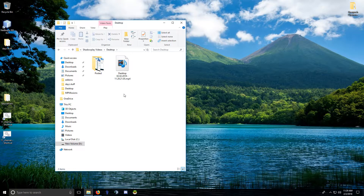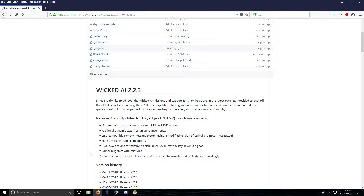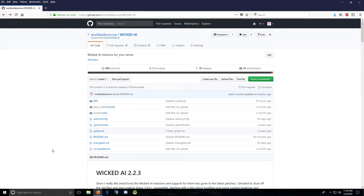This is an install video for the latest version of Wicked AI. I just updated this so that the epoch version and the overpoch version are combined, which makes it easier to update — now I just have to do one repo instead of two. I'll show you what changes were made.